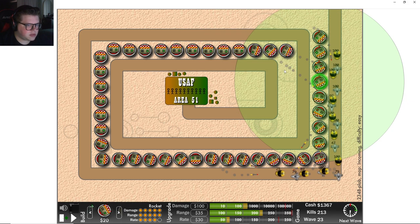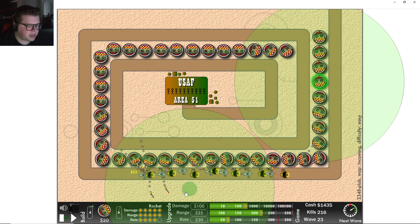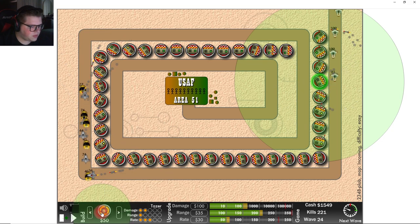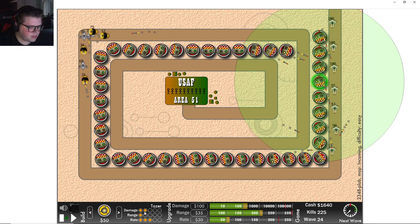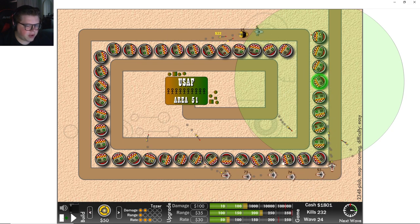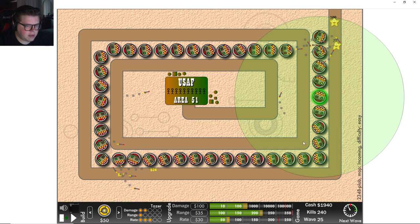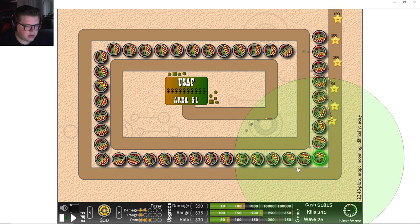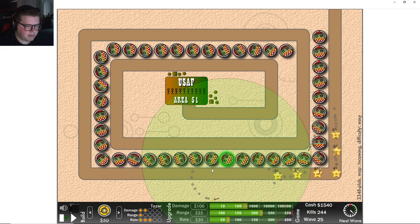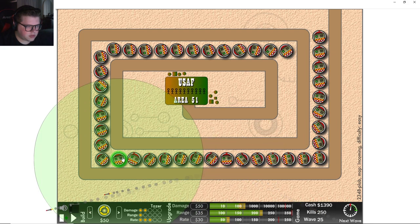I don't think they announce boss waves or anything, but see — they're getting slightly harder, they're getting past the bend now. Got a taser — what does a taser even do? I'm too lazy to quit out and check. Oh, they're getting around. This round will be fine though. Oh, we got a lot of money! Let's keep upgrading the damage — let's give every single one a one-damage upgrade, and then maybe juice up one of them in the middle. It's going to be a slow process.